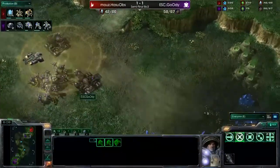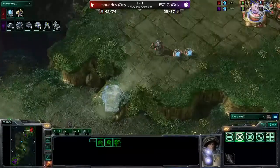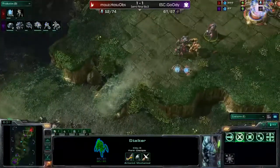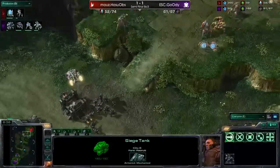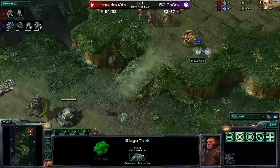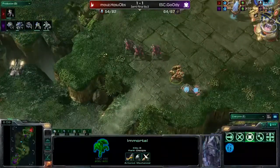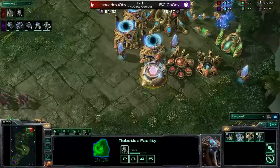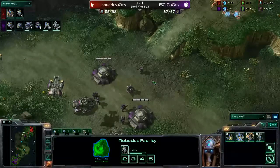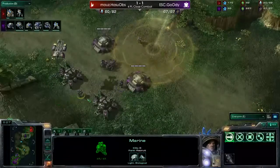Nice scan coming up by Goody taking out the Observer. The Nexus of course was forced to cancel. And there is no Command Center for Goody, so he is basically a little bit more all-in on one base. HasuObs desperately needs to get out more units. There are two more Stalkers and an Immortal out. The Immortal helps out quite a lot against Siege Tanks and bunkers. With the Siege Tanks on the low ground and the Medivac providing vision, the Siege Tanks can do quite some damage to the Sentries. But Siege Mode still takes another 20 seconds for Goody, so for the moment HasuObs is still safe and can buy some time. He definitely needs this time to get out the Colossus, which still takes another 20 seconds. As soon as the Colossus is out, it can help so much with all the Marines.